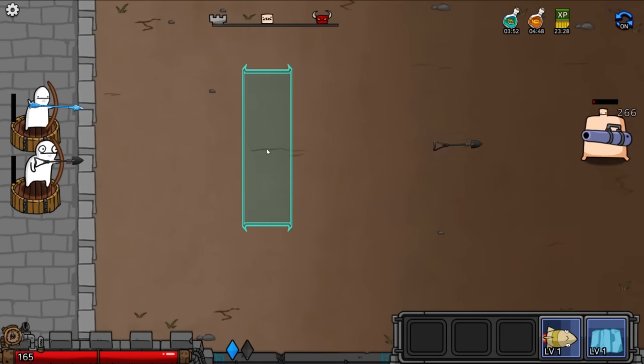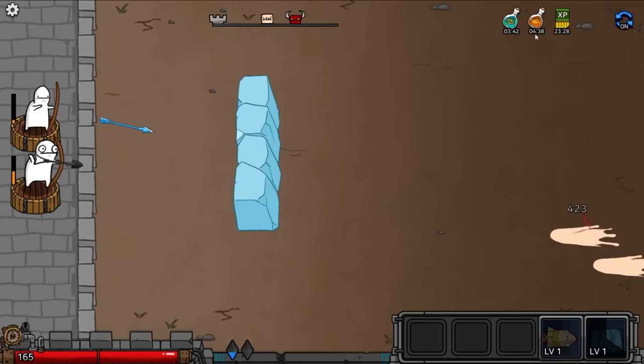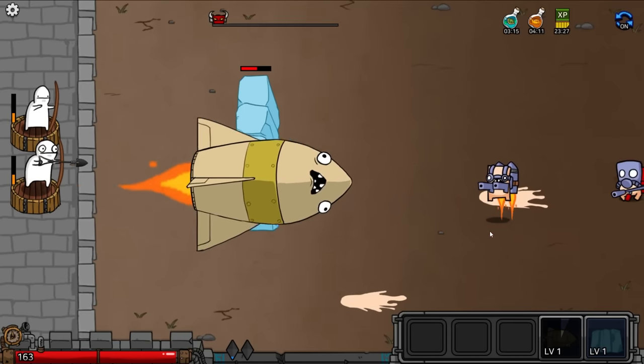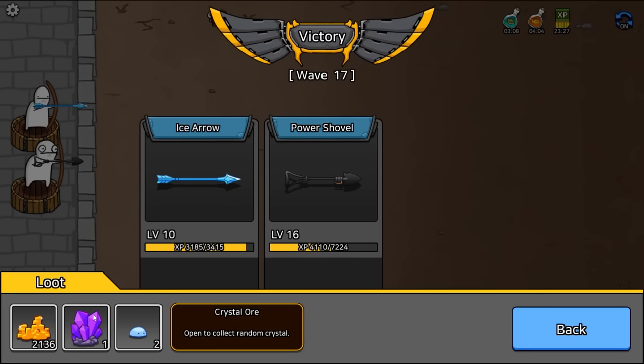Gold gain increased for five minutes — that means we just need to immediately go back into the game. Wave number 17. We'll put the ice wall just right here. We want to get through as many waves as possible for five minutes because I want more gold. More gold means more money, more upgrades, more fun. So far the ice wall is holding up pretty well.